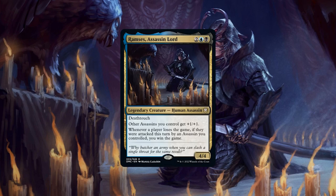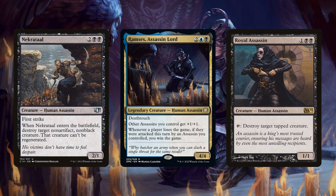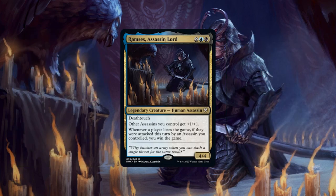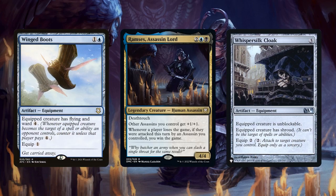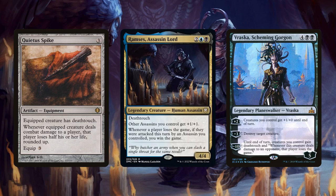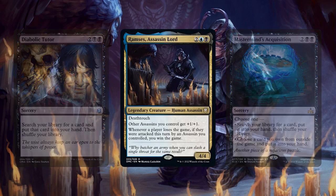Of course, that means we'll be running plenty of assassins to benefit from and trigger Ramses' abilities, ranging from ones that serve as either one-shot or repeatable removal to pick off any problematic threats, to deathtouch assassins that will disincentivize our opponents from attacking us. With so many assassins in our league, we'll also be running plenty of tribal payoffs to ensure we get plenty of value as we play or attack with them, in addition to means to ensure they can get in for damage with little risk, and cards that either devastate our opponents' life totals as they connect or are capable of eliminating players outright, alongside tutors to find them when the opportunity presents itself.